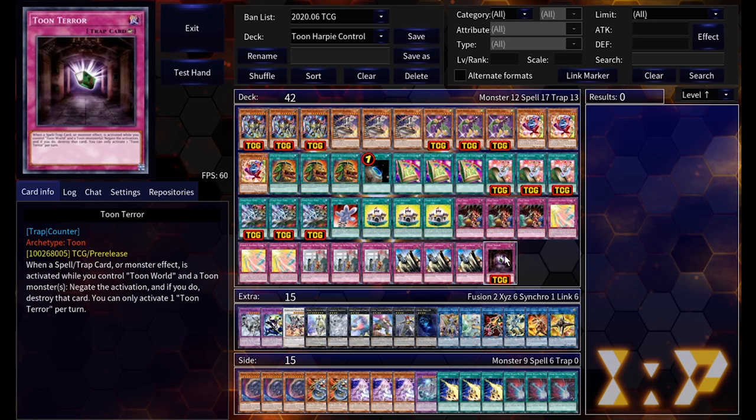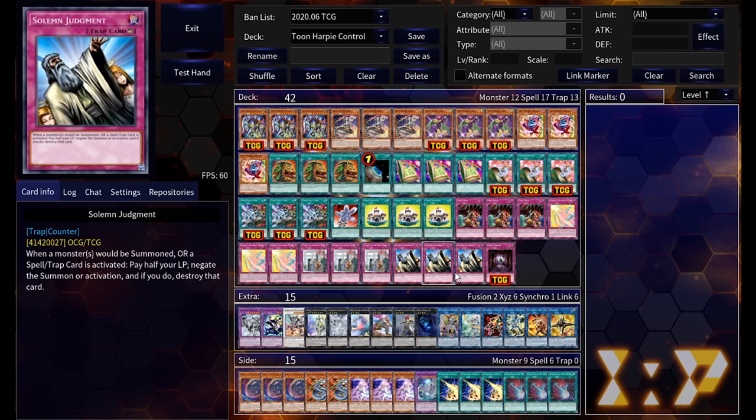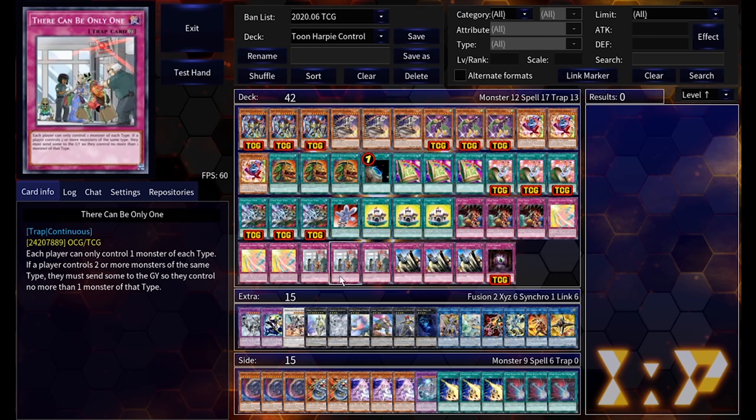I'm also going to ignore the fact that Trap Trick searches Harpy's Feather Duster because we can't use Duster in the TCG. The last Toon card in the deck is Toon Terror — it's an Infernity Barrier for Toons: if you control Toon World and a Toon, you can negate a spell, trap, or monster effect and destroy that card. Pretty solid, however it does require two different cards — Toon World and a Toon monster — so it's a little clumsy. That's why we also run three Solemn Judgment.